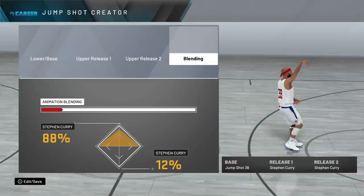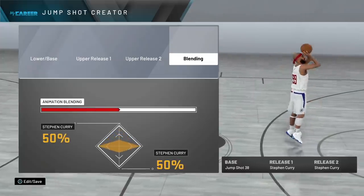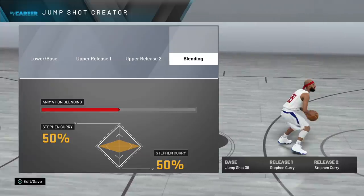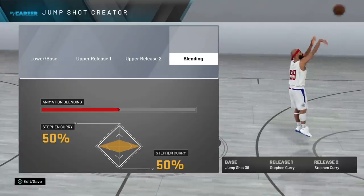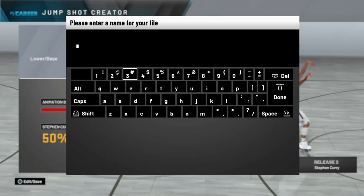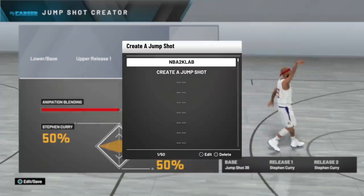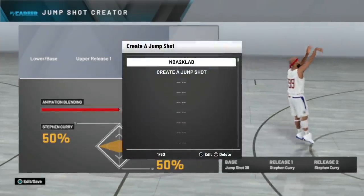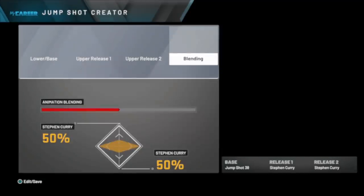Jump shot base 38 is insane — I'm talking so many greens, you're literally going to go crazy. Now I use release 1 and 2 set to Stephen Curry. I was going to go with Rudy Gay or Tim Duncan and Rudy Gay, but I decided to stick with Steph Curry because I know his jump shot from the demo and since the game came out. I did get this base from NBA 2K Labs, which is why I'm naming it that, but I didn't want to gatekeep because honestly the whole community should know about this jump shot by now.